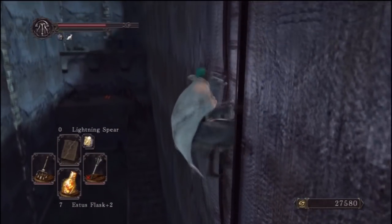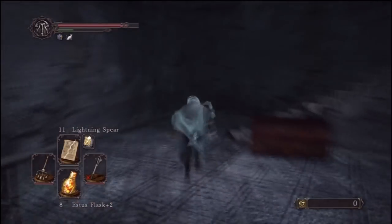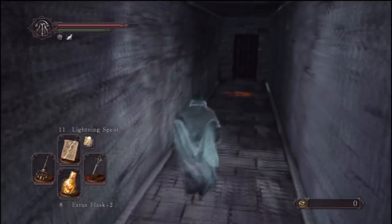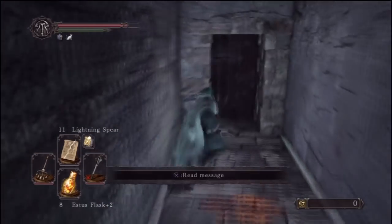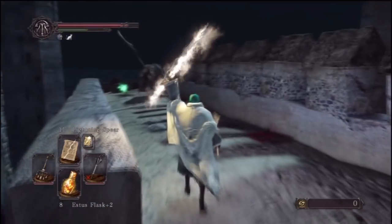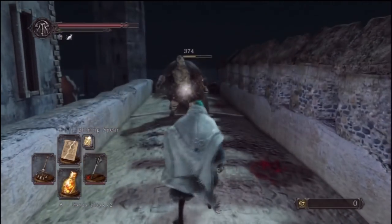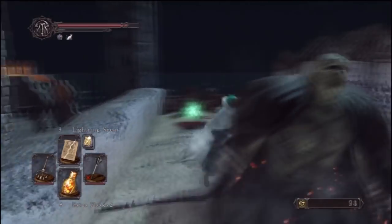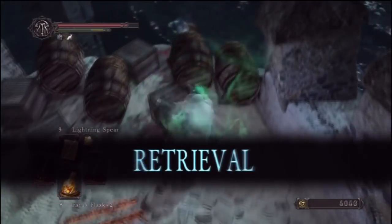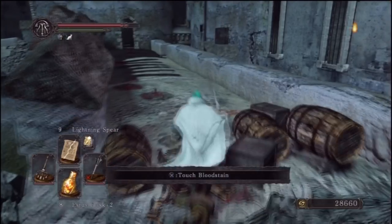Teleport to the bonfire before going down the stairs to get back to that level. So obviously now we're going to come the other way - this is where the real Lost Bastille kind of starts, where all the complicated parts start. To the left there's going to be a big guy. My souls are there - so basically don't try and roll through these barrels to break them and get this item. I really recommend just hitting them with your weapon or you'll probably die like I did. There's a human effigy there as well.